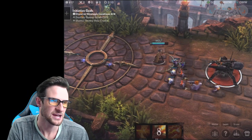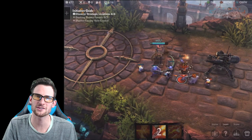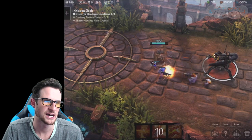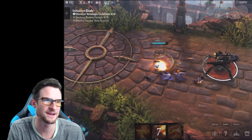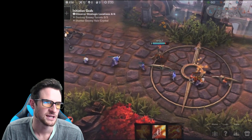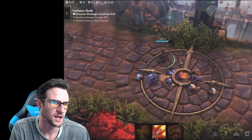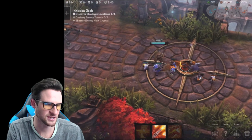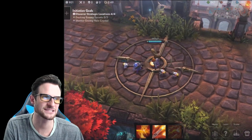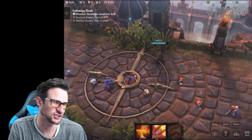I got in range of the turret before my minions did — that could have been bad. You always want to be careful of that. When I first heard about Vainglory I was a little worried — I didn't think it was going to work on an iPad. But it's just so easy to play. I've got two minions left and I'm trying to take out the turret, but my minions are almost down so I have to run. I'll run and shoot at the same time, grab 88 gold from that big minion, and wait for more minions to come.